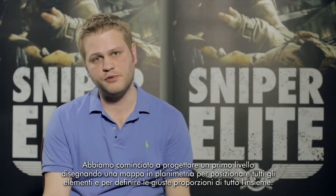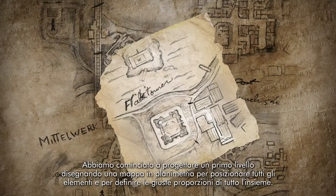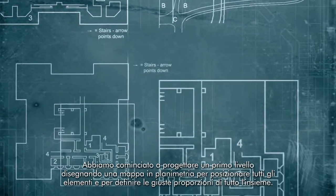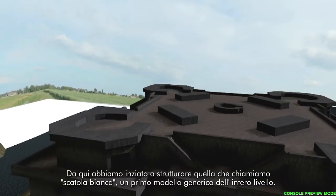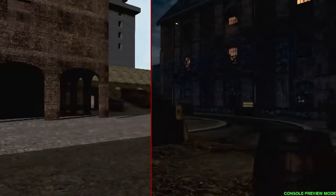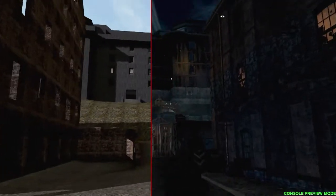We start off building a level by just literally drawing a top-down map. We figure out where everything is and what the proportions are. From there, we build what we call a white box, which is a low detail model of the whole level. And that's really what we stick with for a while.